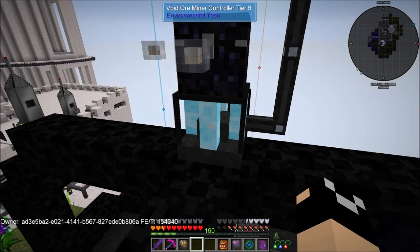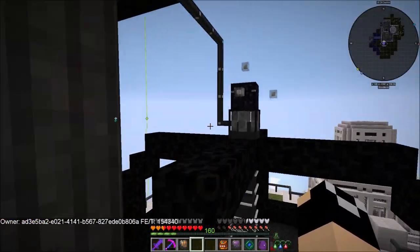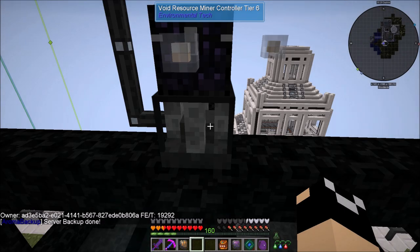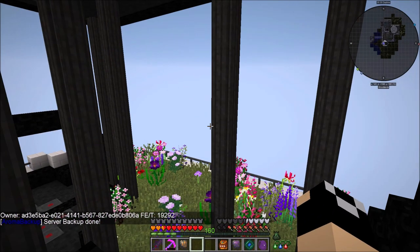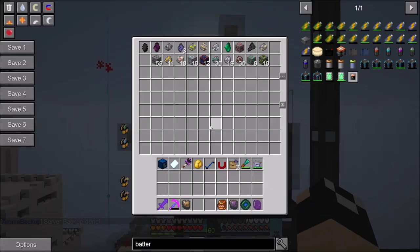If you take a look at how much power the ore miner consumes - 154,340 RF per tick to run it at full speed. The resource miner consumes 19,292 RF per tick. Each of these has four input routing nodes pulling items from them, because they pull in items incredibly fast - to the point that four nodes still causes it to back up somewhat, but it eventually kind of balances out and never fully fills up.